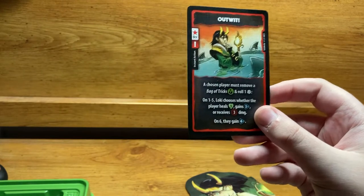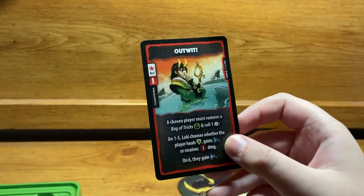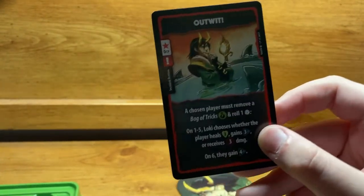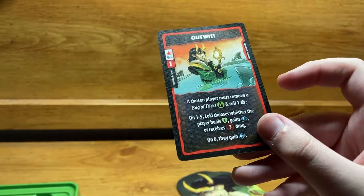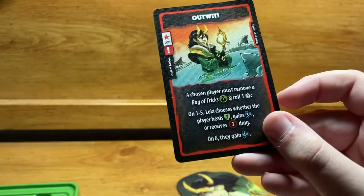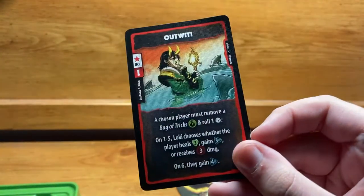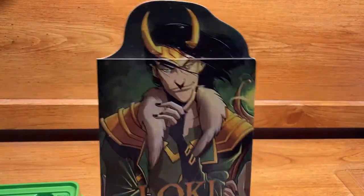Another notable card costs zero CP and is an 'any time' card. A chosen player must remove a Bag of Tricks and roll one die. Loki then chooses whether the player heals three, gains three CP, or receives three damage. On a six, that player gains four CP. It's essentially a stronger version of Bag of Tricks that Loki can play at any time.